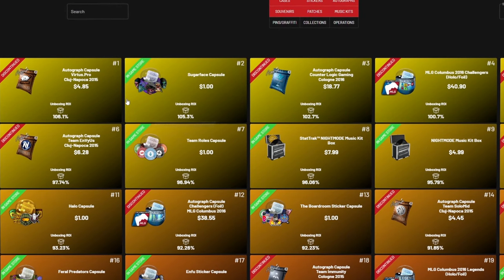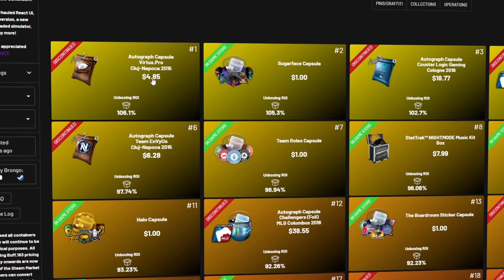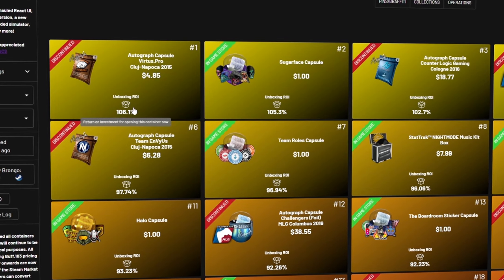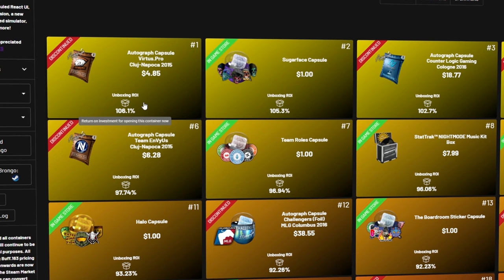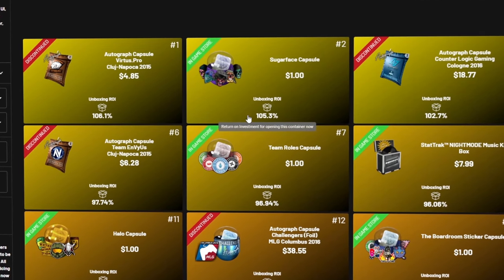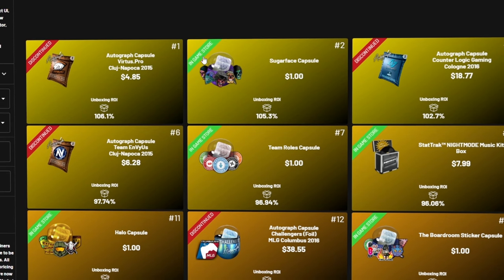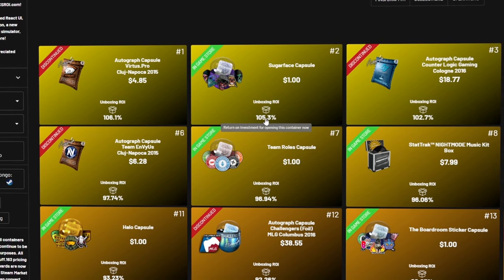The absolute best item in the game to open right now is the VP Cluj-Napoca 2015 Autograph Capsule at 106.1% ROI, but those items are discontinued and have a finite supply which will continue to increase in price the more you buy them on any marketplace. However, the second best item in the game to open right now is the Sugarface Capsule, which is available directly in the CS2 store for $1. According to this website, you'll make a 5.3% profit on average while opening these.